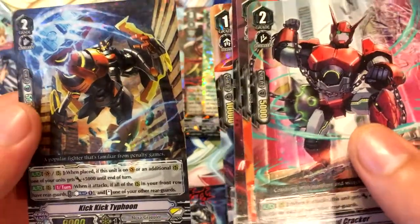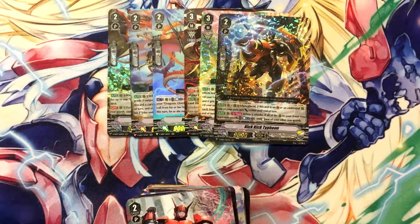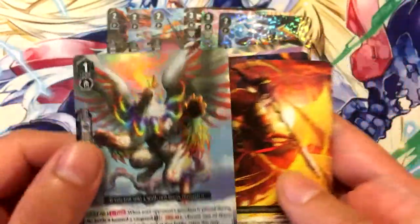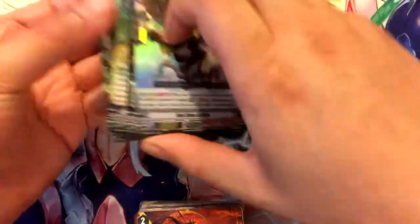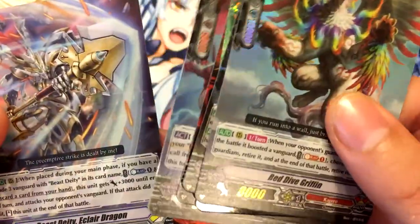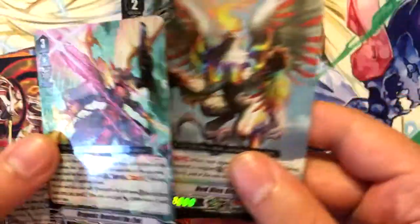Kick Kick Typhoon for Nova, which I think I just got all the triple rares I can possibly get. Last pack — Red Dive Drive Griffin, which is pretty cool looking. Let's recap what our holos are: Red Dive Griffin, Kick Kick Typhoon, Dragonic Overlord the End, Claws of Occlusion Ghastly Nail, Wyvernstrike Deca, Beast Deity Eclair Dragon, and Wyvernstrike Doha.